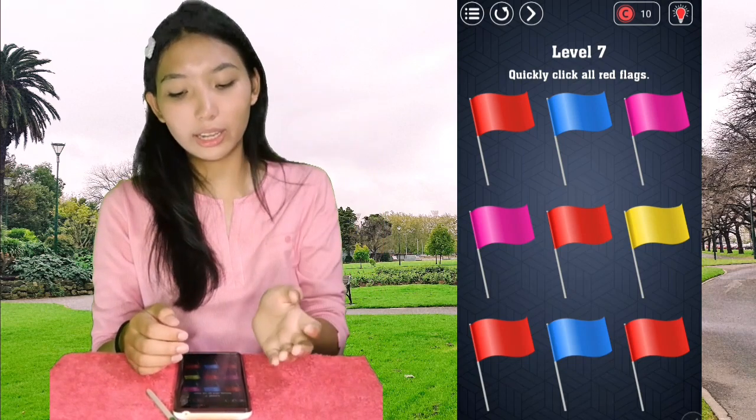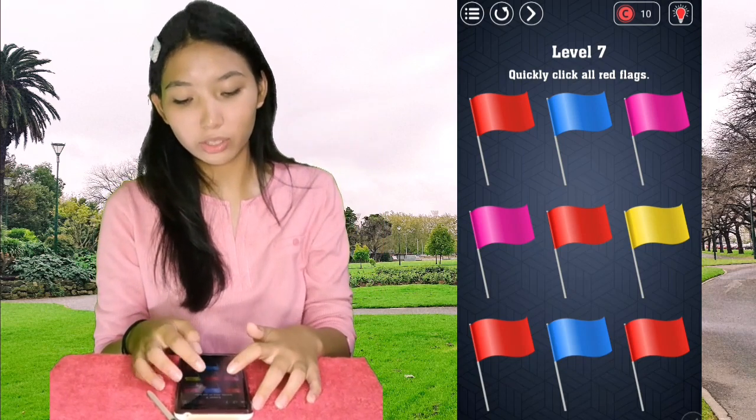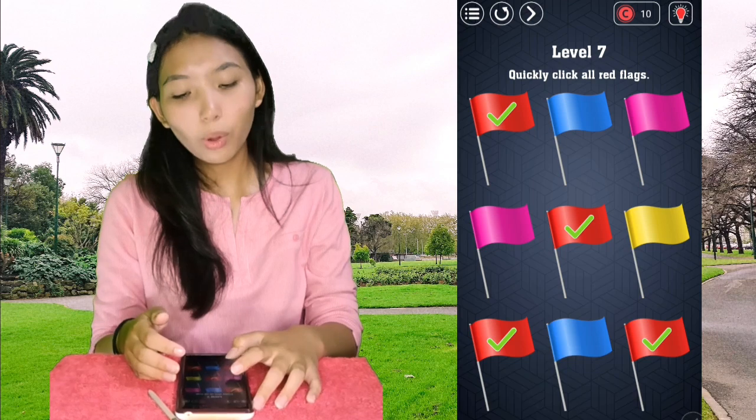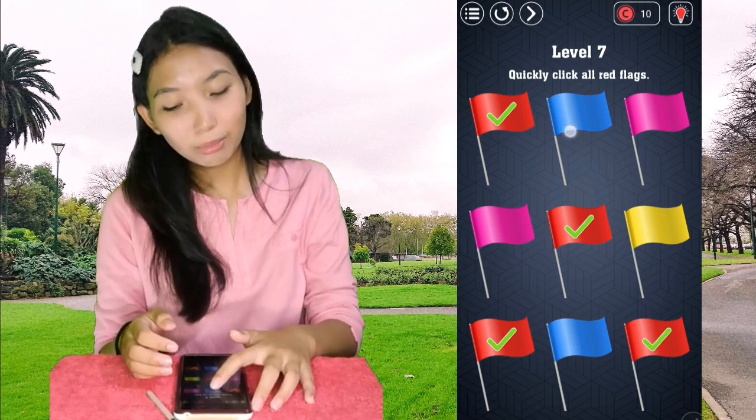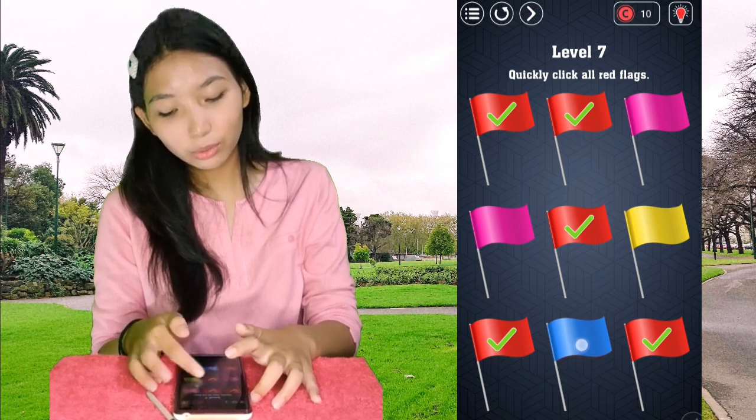Level 7: quickly click all the red flags. There are four visible red flags, but we weren't passing — because there's another red flag hidden behind the blue flag, including one more. You have to find and tap all of them.